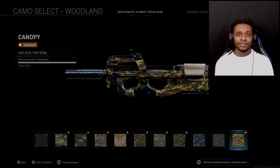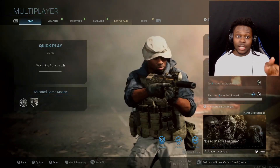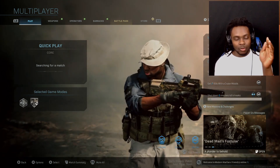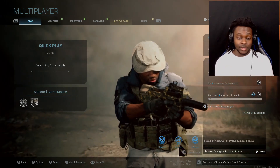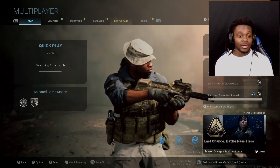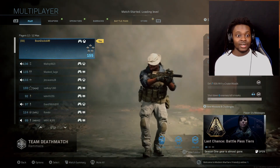Next up we need to get hip fire kills — we need nine of those. Let's jump into a match. I got Team Deathmatch and Domination set, so if I get Shipment or Shoot House I'm done, that's what I gotta play for the rest of the night. Oh boy, we got Ramaza — okay, I'm just playing.